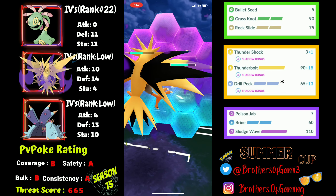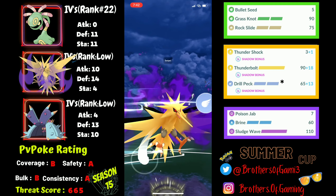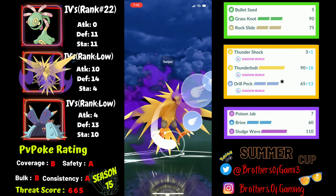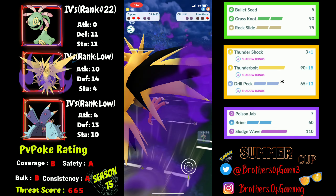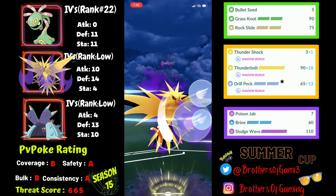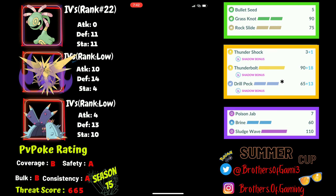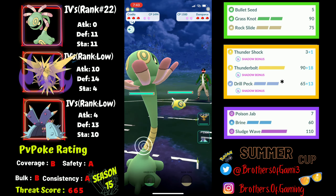I get the forced shield, let the next Earthquake through, and sack Toxapex. I come back with Cradily for extra farm. Their final Pokémon is Talonflame, which I'm fine with since Swampert is energy-dry. I go back-to-back Drill Pecks to draw the final shield and knock out Talonflame, then farm down to reach another Drill Peck — a CMP tie I win with Shadow Zapdos. I knock out Swampert and win the battle.